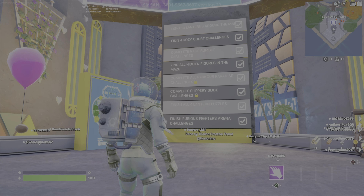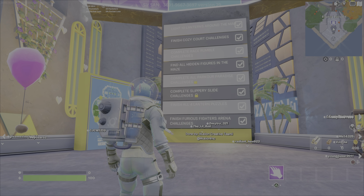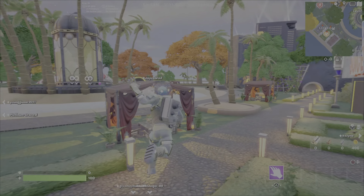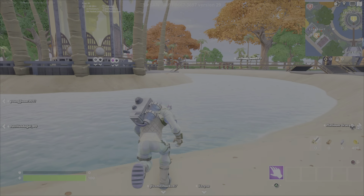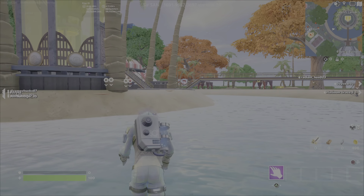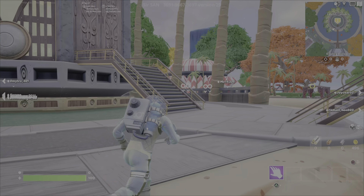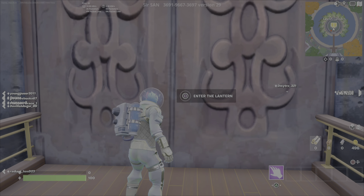Once you do complete all of these challenges, including the four Lantern puzzles, one will have to assume you'll get the rest of the rewards. At this point, I've still only got the wrap, even though I did the Slippery Slide as well as the Parkour Paradise today. But once you actually complete everything, you can come over here to the middle on this little island, and you will finally gain access to this building.